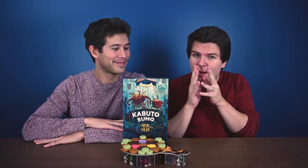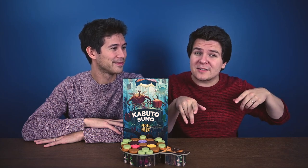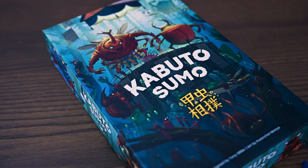Kabuto Sumo is designed by Tony Miller, the art is done by Quan Chi and Maria, and is published by BoardGameTables.com. It's a 15 to 20 minute game that plays two to four players. In Kabuto Sumo, your goal is to be the bug wrestler that pushes all the other sumo wrestlers off the board and remains the last one standing — will you be the champion of the stump?